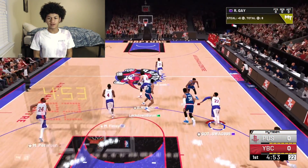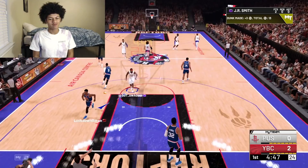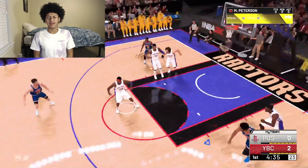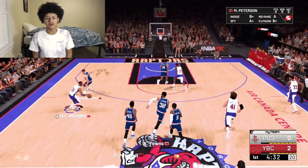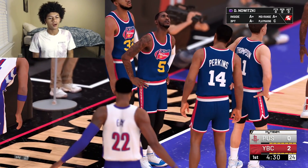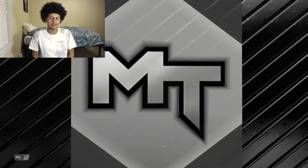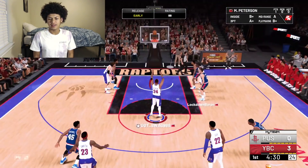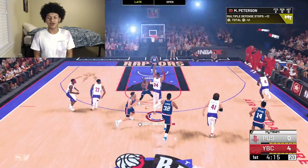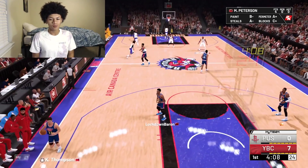And we're into the gameplay! Rudy Gay with a steal right away, and we take a slam from Jerry Smith to start. Moe Peterson with a steel — that's what I'm talking about! He crosses the middle for a layup, nearly gets the and-one. He's at the free throw line — knocks down both. Then on a fast break, he stops and pops for a three, bang — already starting the game off knocking down his first three.